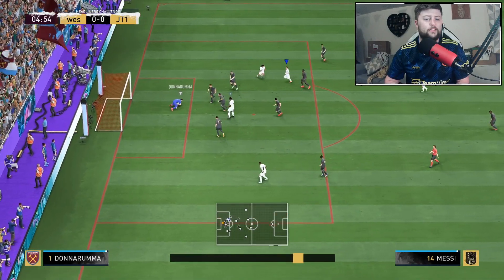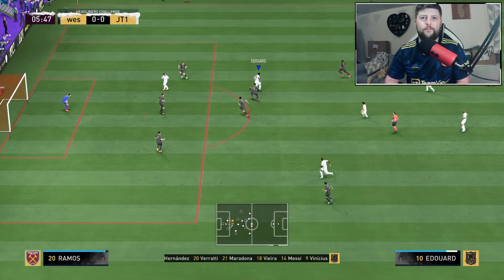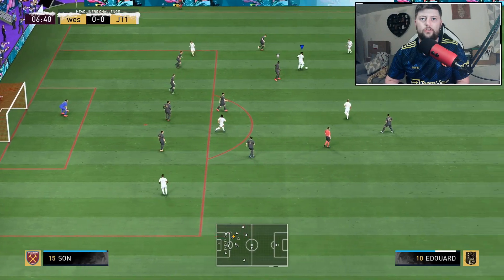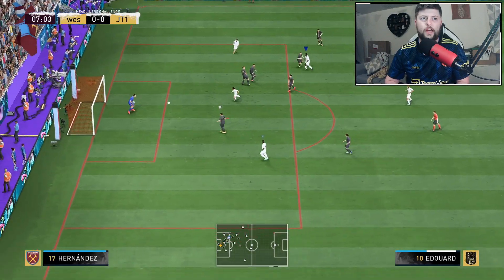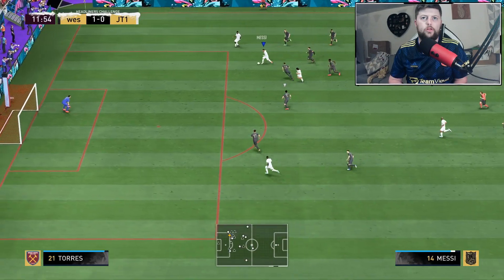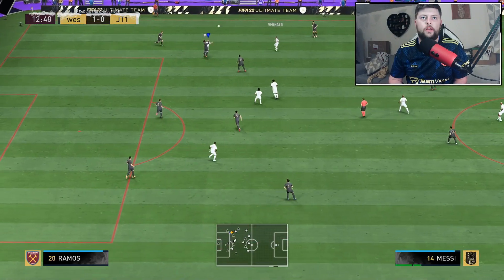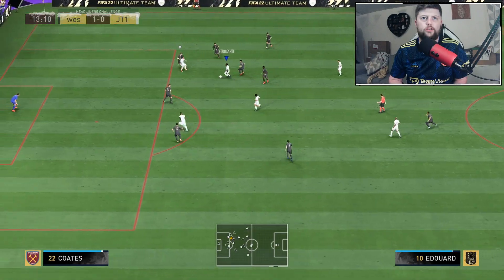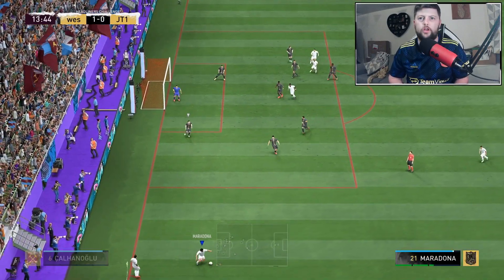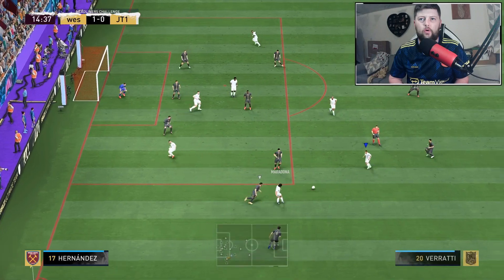He tries a bicycle kick but doesn't quite make it. Gets a header chance - caught a little off guard. He's got the four-star four-star so plenty of options. The opponent doesn't know how to defend. Going for the left foot - wanted outside of the boot but he doesn't have that trait. His strength is rolling through people - very handy. Going for a power shot to test the driven across goal option, since finesse opportunities don't always come.